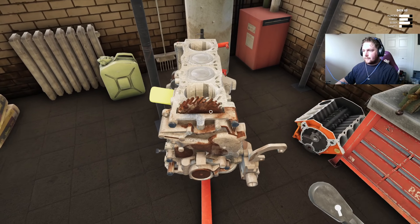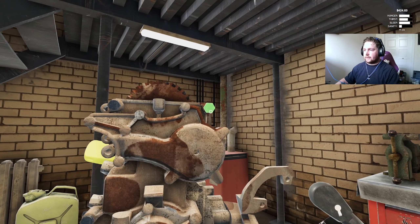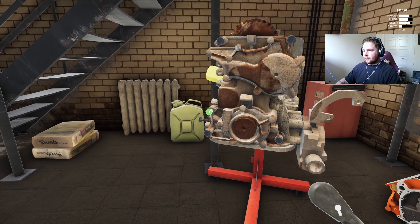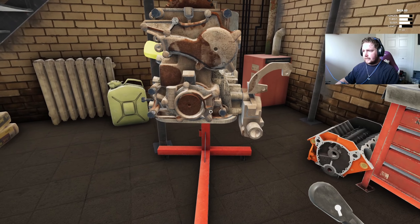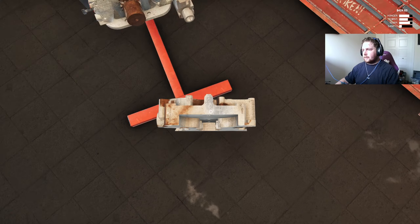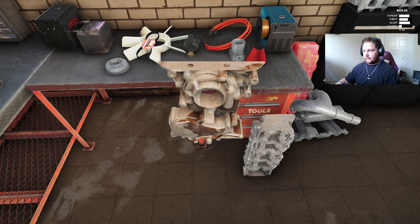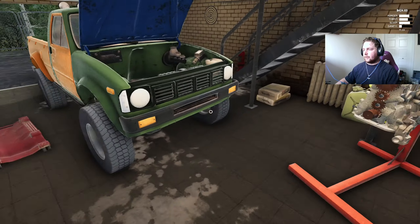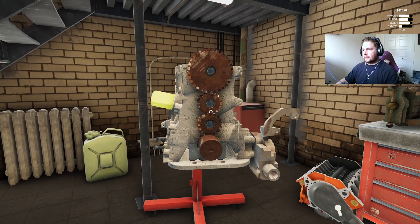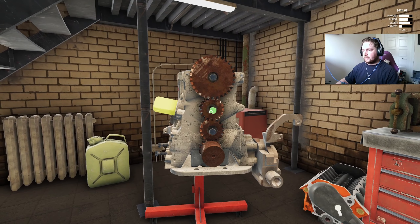To get at our timing gears is the timing cover, which I don't think we've taken off yet together. I figured I'd show you guys this aspect of the engine removal process — you can see we've got parts everywhere right now. These are all in really bad condition.